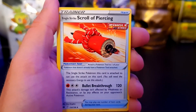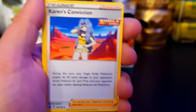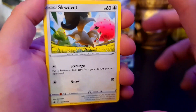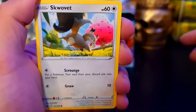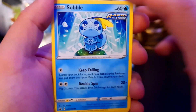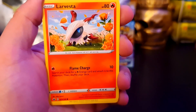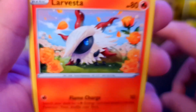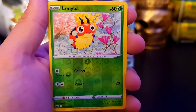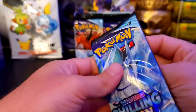Psychic. We have a Scroll of Piercing, Echoing Horn, Karen's Conviction. We have a Squavit - pretty sure they're about to release in Pokemon Go, which is upsetting because I hate this Pokemon. We have Ledibar to go with Ledian. We have a Sobble - not my favourite starter, but I always go Grass types. We have Larvesta - my emo boy. We have the Rainy Form Castform. We have a Reverse Holo Ledibar.